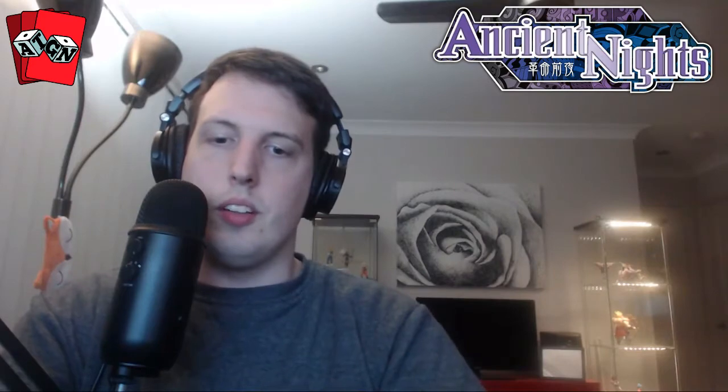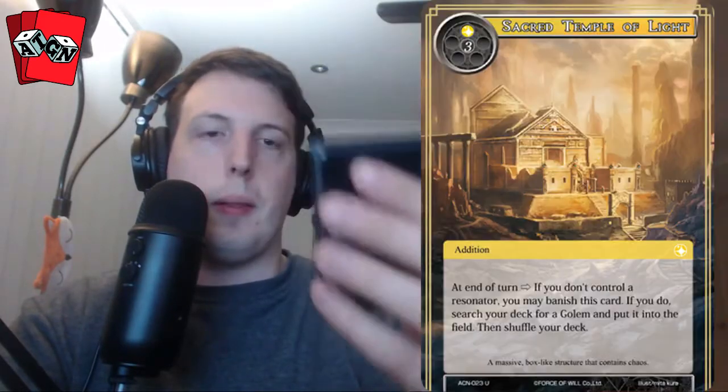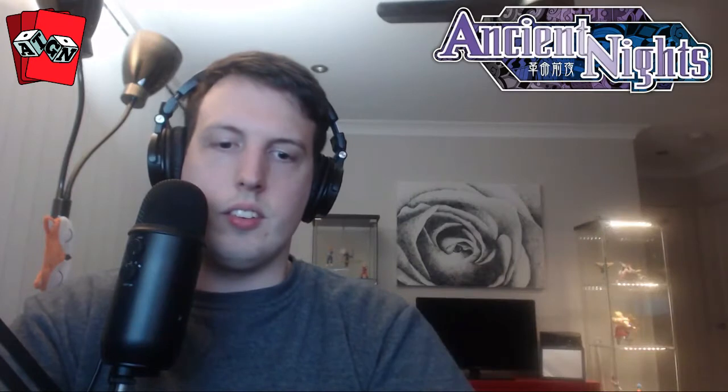We're going to skip many of the cards and go straight to the full art — we've got a Secret Temple. This card says at the end of turn, if you don't control a Resonator, you may banish this card. If you do, search a deck for a golem and put it into the field, then shuffle your deck. It costs one white and three void.